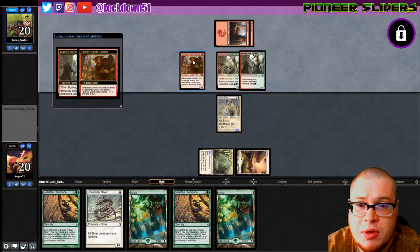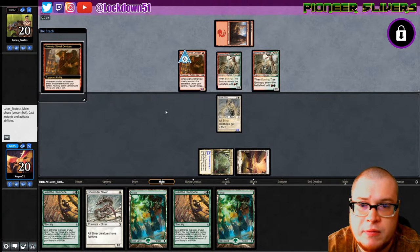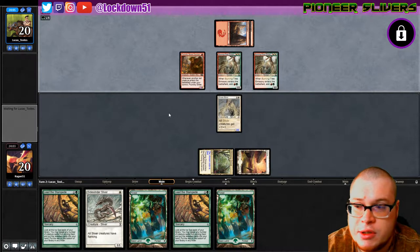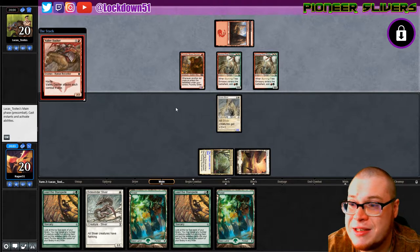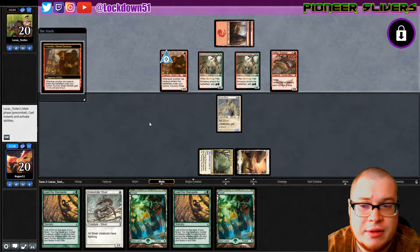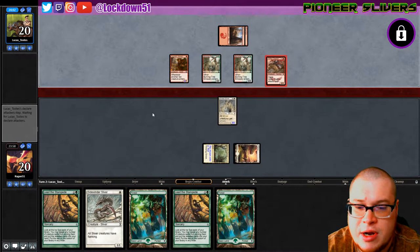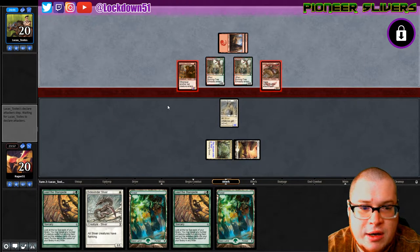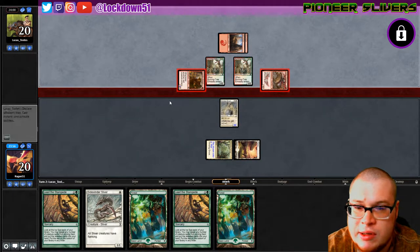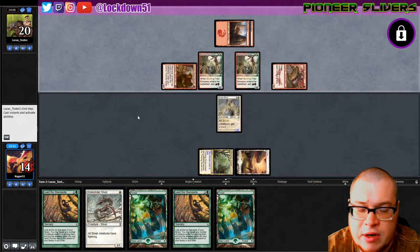We need to compete with this Denizen too - he's just going to get buffed and buffed. We need to get some lords out ASAP. This is just red aggro, red deck wins. I'm taking six damage, they've got two cards left in hand.